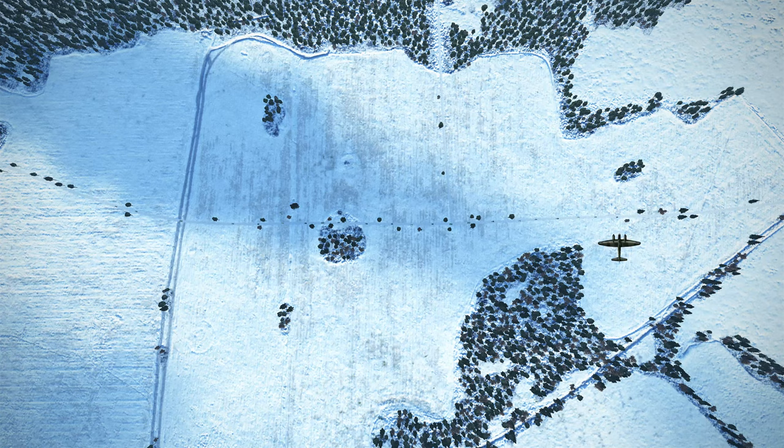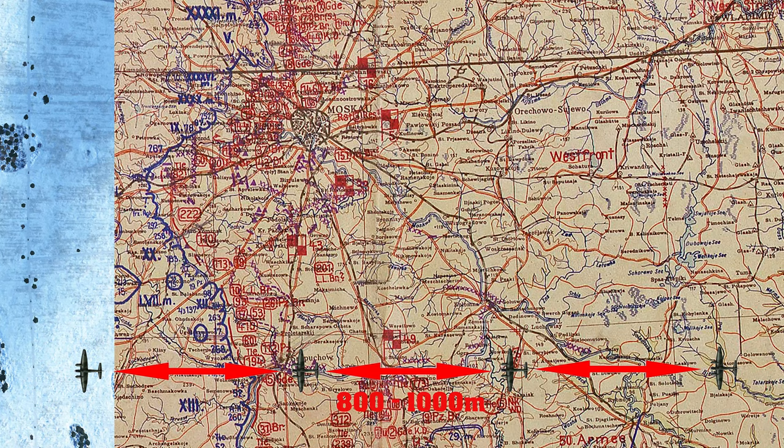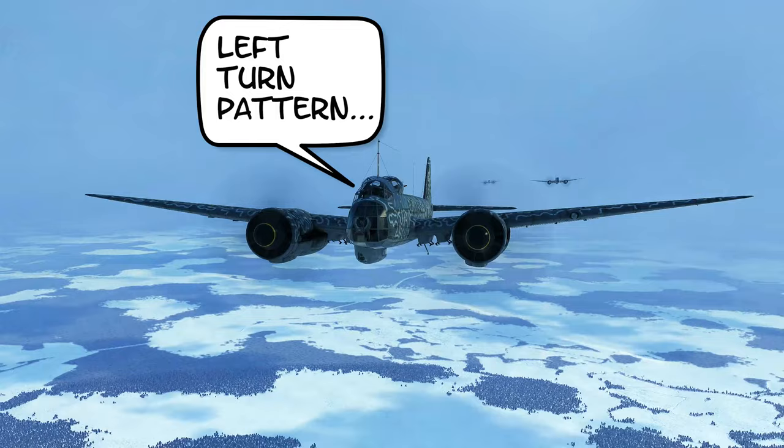If there are only two of you on a column, one guy can start at the back and the other at the front; with a third pilot you can put him in the middle. More than that and things get complicated, especially when hitting tanks crammed into a small area. You could all come in a long trail formation with several hundred meters separation, but you'd probably need to practice that as a group in a co-op or empty server. Normally a flight leader will tell the group to adhere to a left or right turn pattern when coming off the target for the next pass.